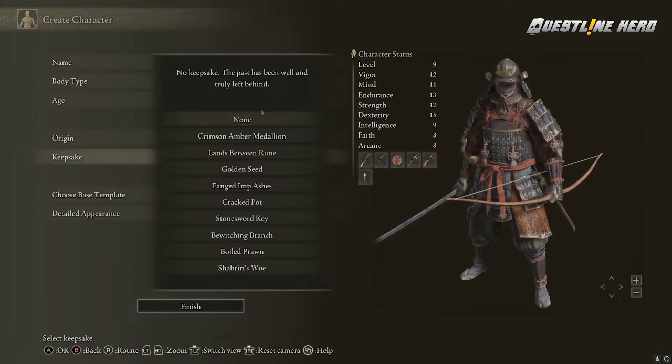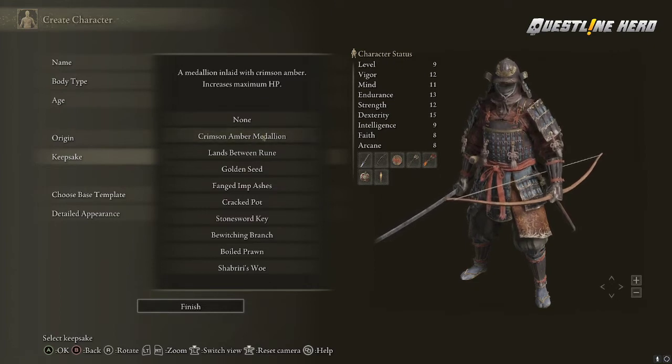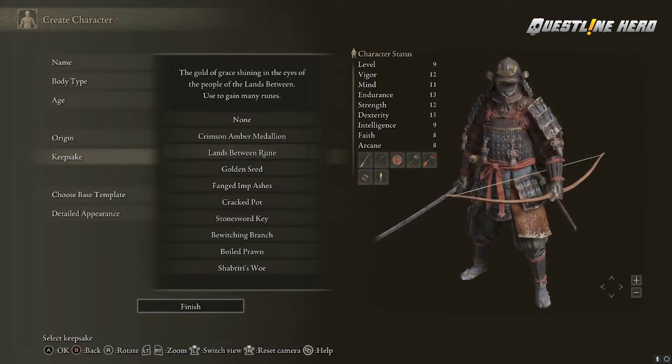You can either choose no keepsake, which obviously gives you a little handicap at the start of the game. The Crimson Medallion increases your maximum HP by a little bit permanently, so this is just good for the early game, especially for a character with low hit points that might need it.